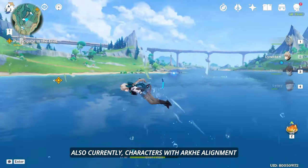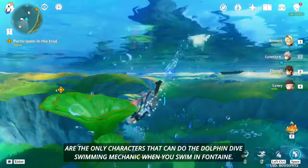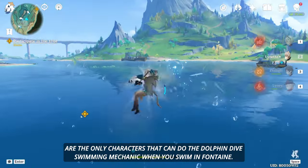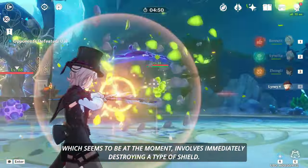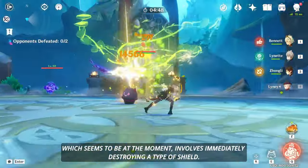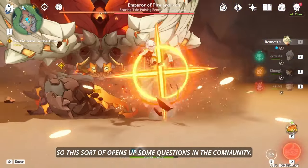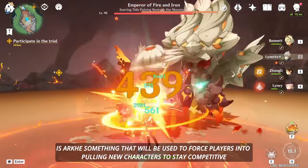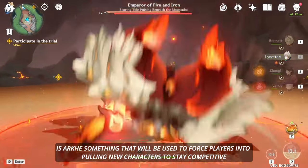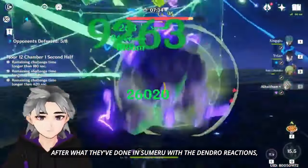Currently, characters with Arkhe alignment are the only characters that can perform the dolphin dive swimming mechanic in Fontaine. In combat, you can see the Arkhe colors on enemies, which opens them to a stun attack that involves immediately destroying a type of shield. This raises questions in the community: is Arkhe something that will be used to force players into pulling new characters to stay competitive?